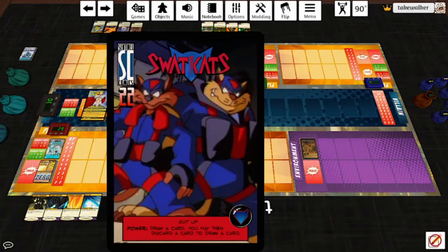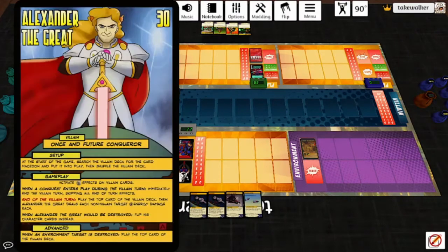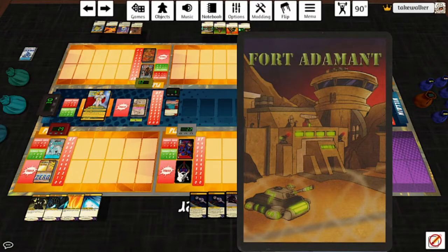It's the SWAT Cats, created by the Marshal. If you're not familiar with the SWAT Cats, they were a cartoon from the 80s. Despite the fact that they were definitely in my wheelhouse at the time, I never watched the show — I think I watched Road Rovers instead. The 90s were an embarrassingly long time ago. They're going to be fighting Alexander the Great today. Also, the Union City Kickstarter funded, so thanks everybody for helping out with that. Alongside the SWAT Cats are Headhunter Knife, Doc Havoc 2199, and Transmutation Absolute Zero, fighting in Fort Adamant.